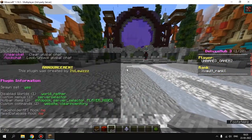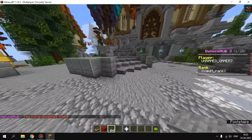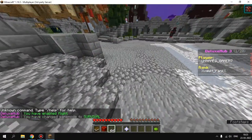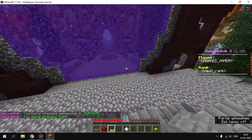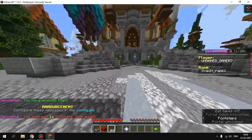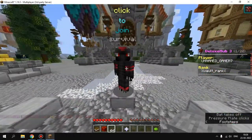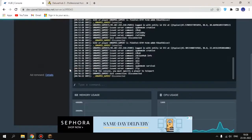If you type '/fly' it says flight is disabled — even in creative mode you can't fly. Type '/fly' again to enable it. If you go to survival mode, you get double jump instead. So if you type '/fly' in survival, you get double jump.